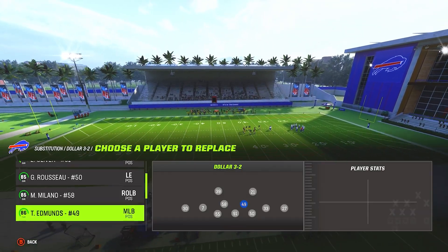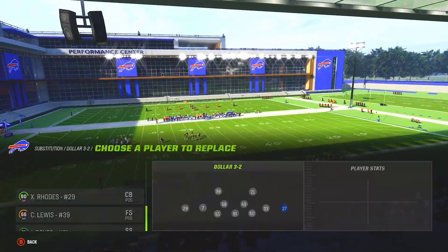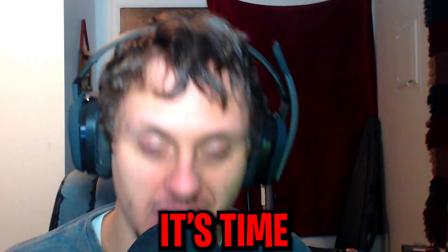Now we're going to go ahead and sub out and sub in every single player across the field in order to get our formation set up correctly for the safeties package. Once we have our personnel correct, it's time to get into the defense.